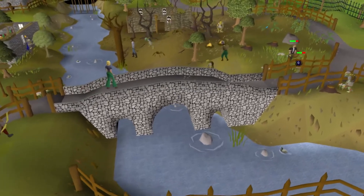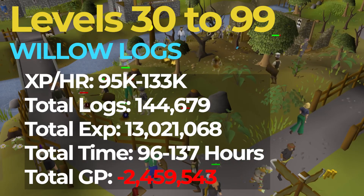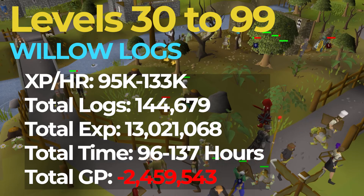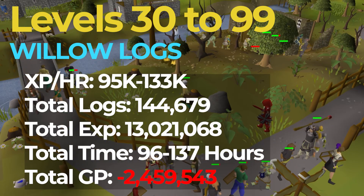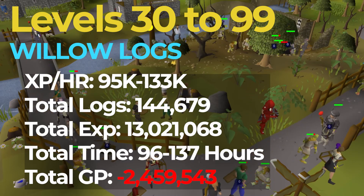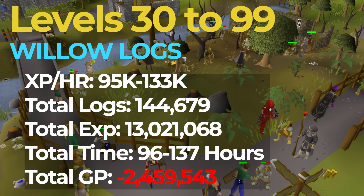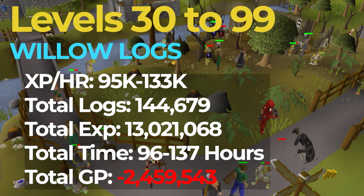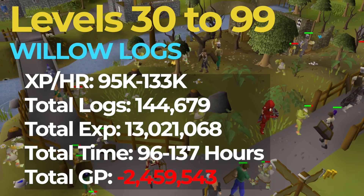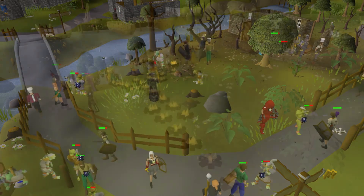Because this method is so expensive, I want to go over 2 budget methods for 99 firemaking, with the first being Willow Logs. You're going to want to do this from levels 30 to 99, and you should be getting around 95 to 133k XP an hour. If you decide to go this route, you're going to need 144,000 logs, or roughly 13 million XP, which should take you between 96 and 137 hours to complete, while costing you roughly 2.5 million GP. Traditionally, people go this route because Willow Logs are easy to pick up from the GE due to their high trade volume, and this method was one of, if not the cheapest method to get to 99. But with recent events, the second method I'm about to show you actually displaced this method pretty hard.